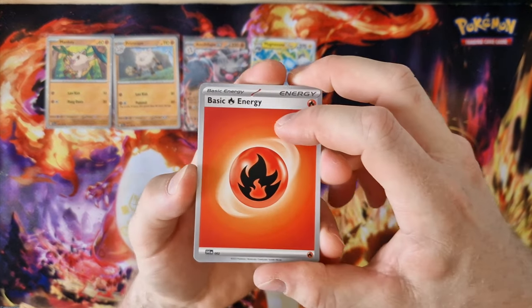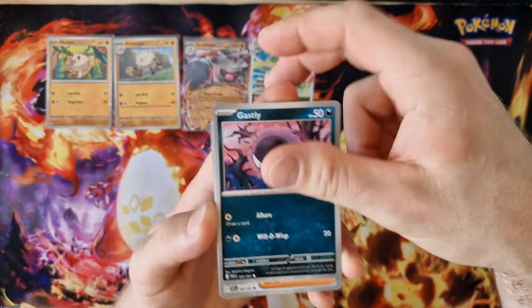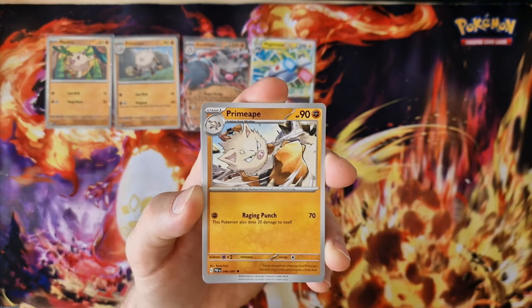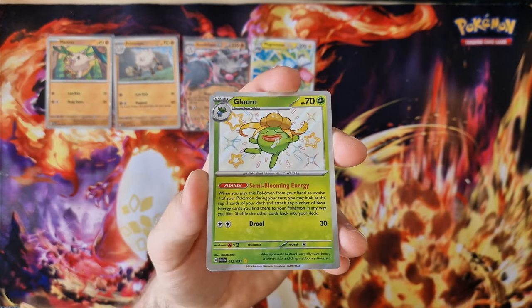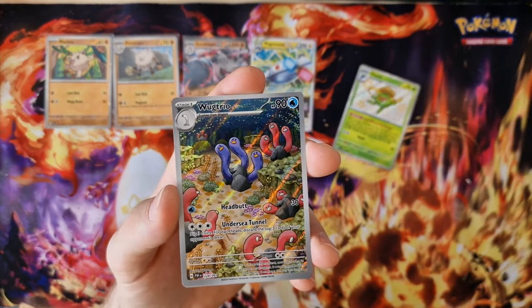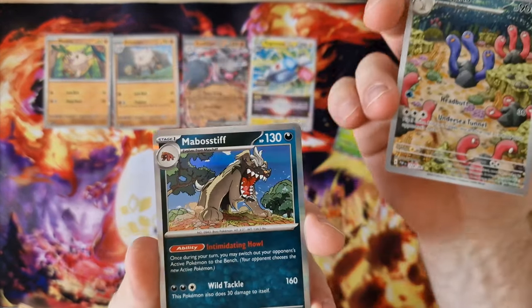Okay. Fire Energy, Nymble, Chimacho, Gastly, Paldian Student, Ultra Ball, Primeape, Wimsicott, Bloom — nice. Froslass shiny, Dugtrio — okay. Special illustration, it's very nice. Last card — Marshall holo.